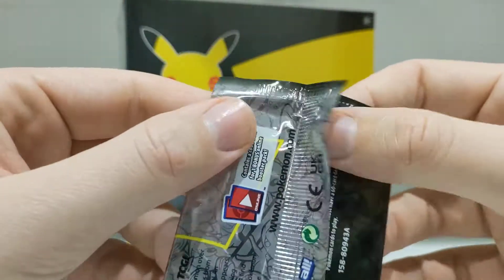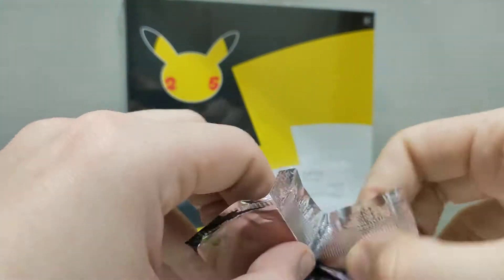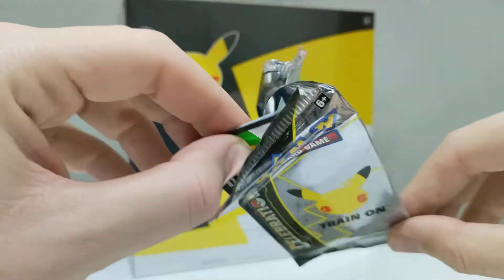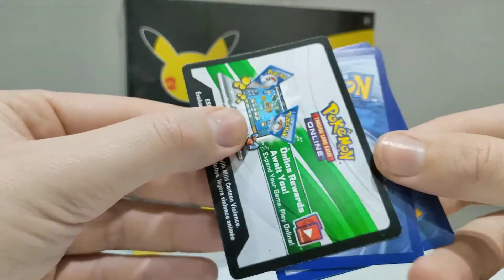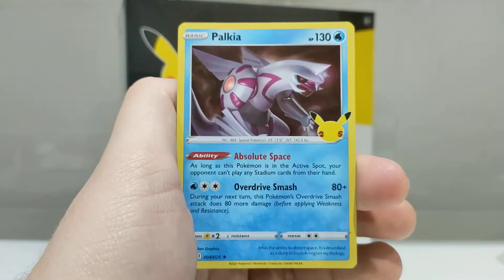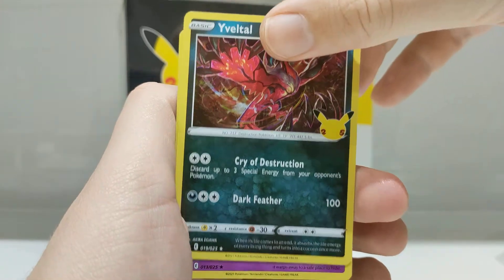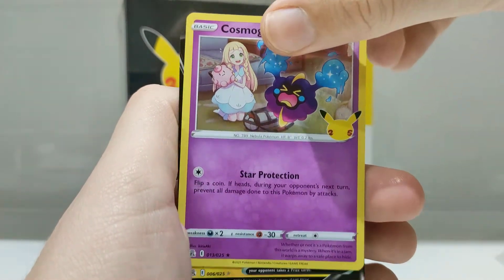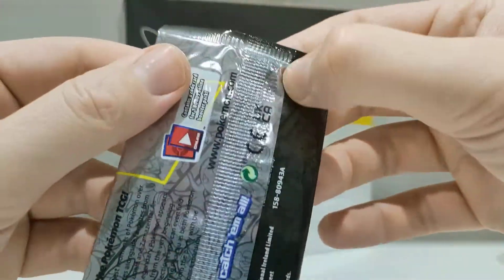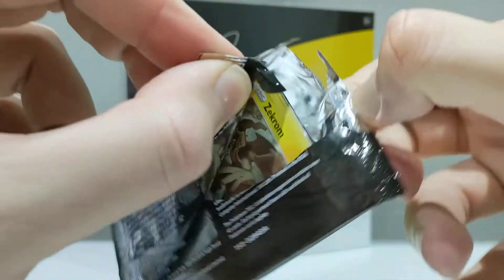Now let's get into our first Celebrations pack. Do we get some classic collection pulls? Let me know what you think I'm going to get before I get it. Code card for you to enjoy. Nice Palkia, Veltal, Cosmog, and a Flying Pikachu V — a really nice card actually, so I'm happy with that. Not bad. I've got about 20,000 of them, but every time I see it, it's a good day.